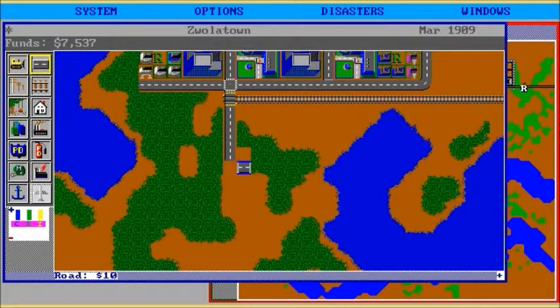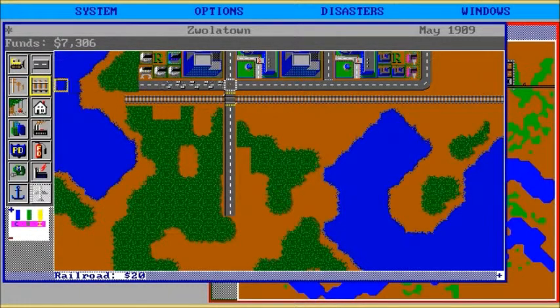Oh poo. You know, I've actually got a touch screen on this PC. I wonder if I could do that — probably going to be a very bad idea because it's not going well with the mouse. There we go. So let's build some more residential blocks.